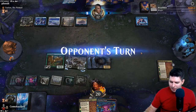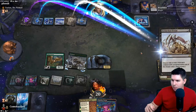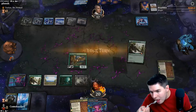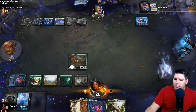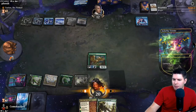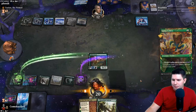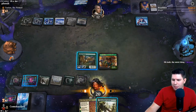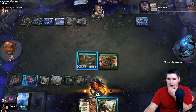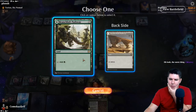Pass the turn. Worst thing for us here is Extinction Event I think. Yep, there it is. Cycle - Lotus Cobra. Do I play Binding of Gods just on Omen of the Sea? I think there's going to be better things for us to hit. Create a food token, pass the turn.